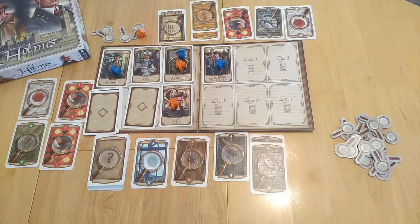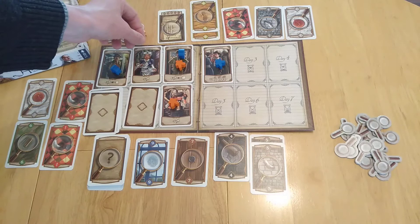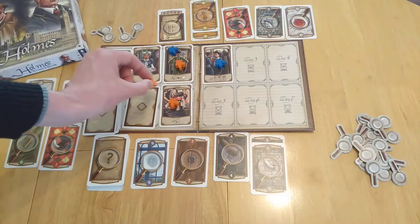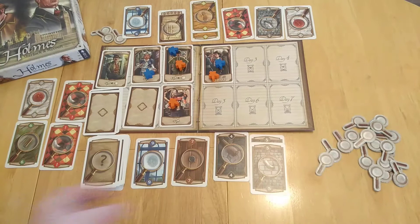It's blue's turn. One worker hasn't moved yet. Another player sends their worker somewhere and collects three tokens. Orange's turn: they spend one token, draw one card from the deck and keep it. Then the game progresses to the next day.